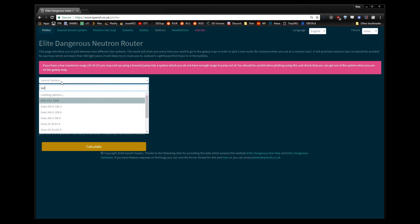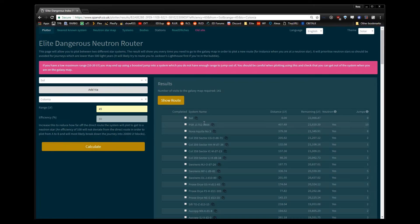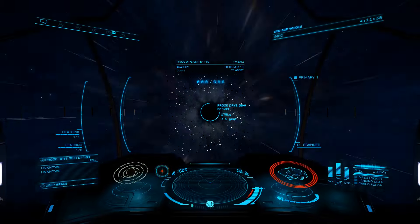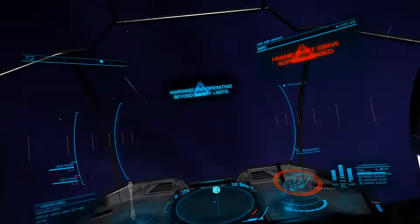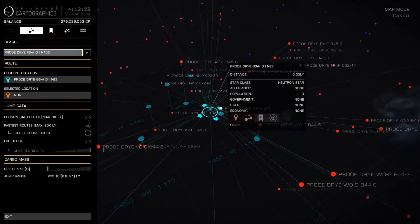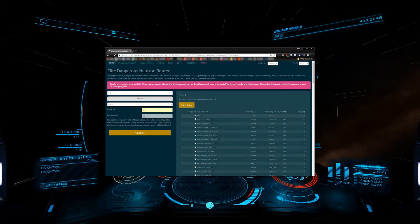In closing, let's sum up the steps again. First, use the neutron router to plot your route. Copy your first destination and jump there. While jumping, copy your next destination. Charge from the neutron, open the galaxy map, paste in your next destination, and plot. Jump, copy your next destination, and repeat.